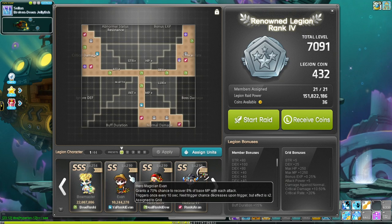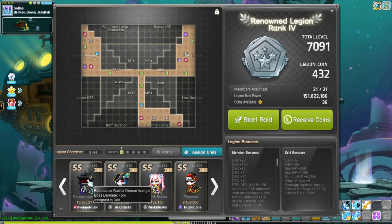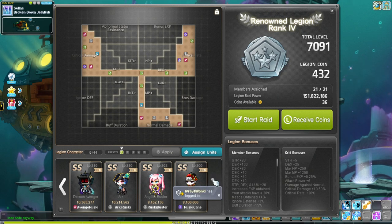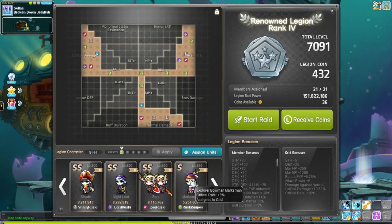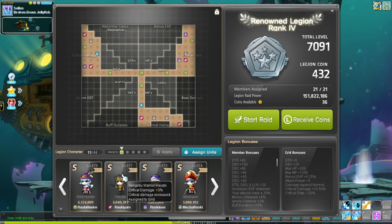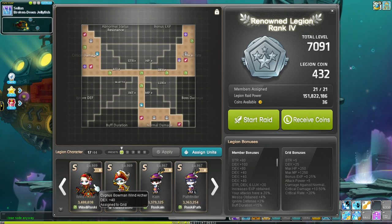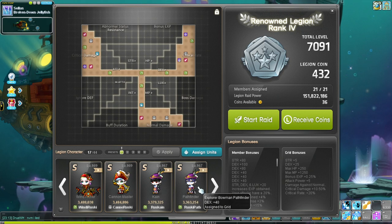We have our main of course, a 210 Evan, 210 Mercedes, 210 Aran, 210 Avenger, 210 Arc, 202 Buster, 200 Phantom, 200 Shade, 200 Nightlord, 200 Zero, 186 Marksman, 179 Wild Hunter, 177 Hayato, 175 Xenon, 174 Mechanic, 169 Wind Archer, 169 Cannon Master, 167 Cane.